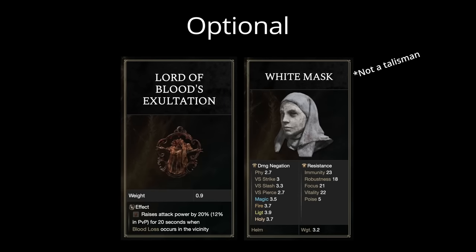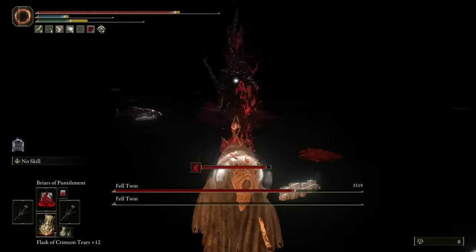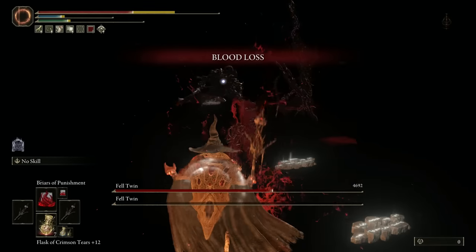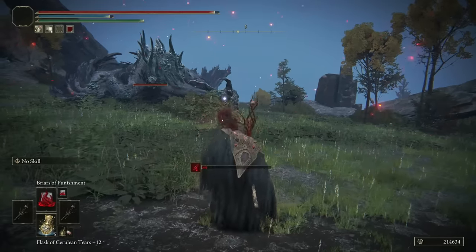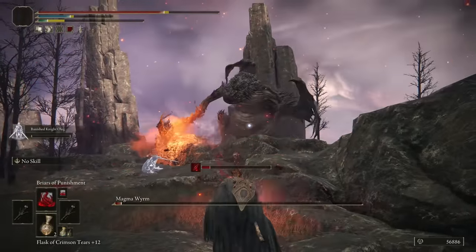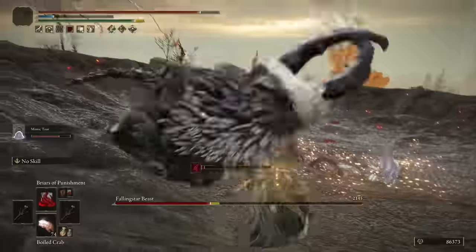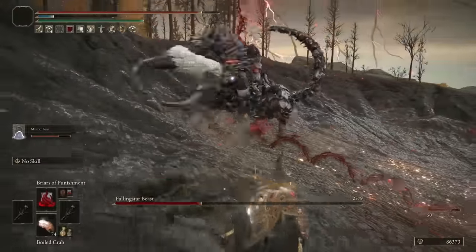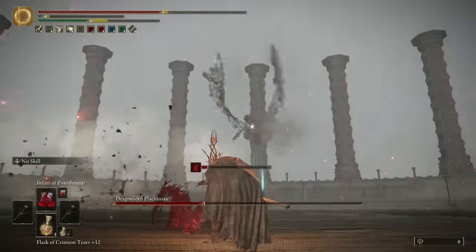Keep in mind, if you're using Briar's Punishment to the fullest extent of its range, Lord of Blood's Exaltation will not proc because you are out of range. If you use an arcane scaling staff like the Albaric Staff instead of the Staff of Guilty, it will increase the amount of blood buildup. Against all bosses, I was pleasantly surprised with the Blood Mage build — it does a very solid job. You're not really getting heavy hits with your spells, but you are proccing bleed from a very comfortable distance. Agile bosses is where this build falls flat, because your Sorceries are connected to the ground.